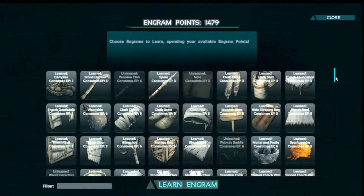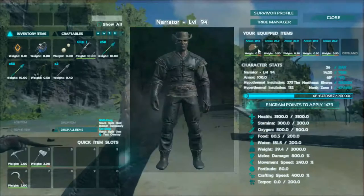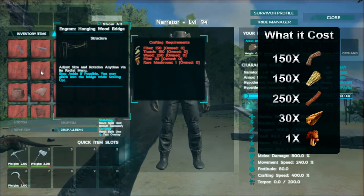Let's start with the engrams — go to your engrams and scroll down to the bottom. They are there at the bottom as usual. The hanging bridges are worth 8 engrams each. There is a single wooden bridge that is just a straight one — it is 10. There's a stone bridge similar to the wooden bridge except made from stone — it is 10. There's the ramp stone bridge which will also cost you 10, then there are two metal versions which are 15 each.